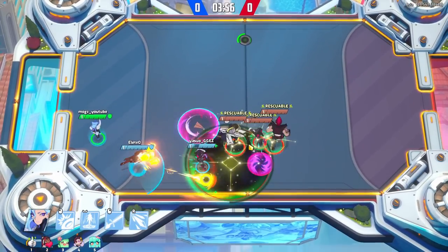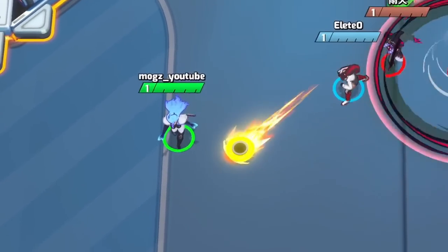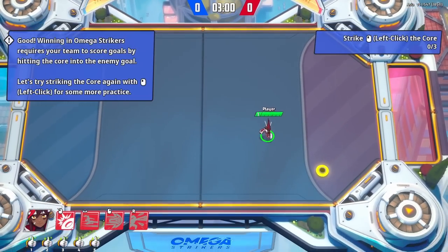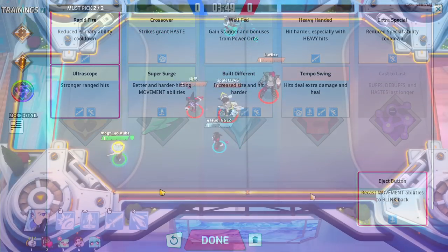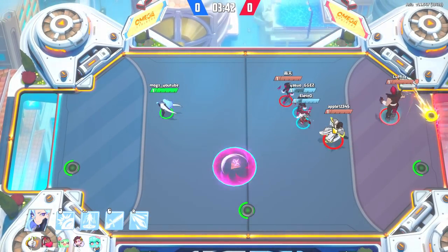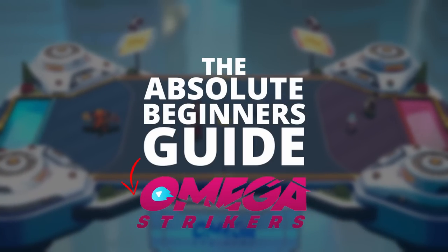Or are you chasing the ball around the field having no idea what you're supposed to be doing? Well, good, then this video is for you. In this video, I'll give you a super basic introduction to every part of this brand new game, including Strikers, Controls, and Trainings, as well as three gameplay tips that will give you a massive edge over your opponents early on. So let's learn how to play this game. This is The Absolute Beginner's Guide to Omega Strikers.